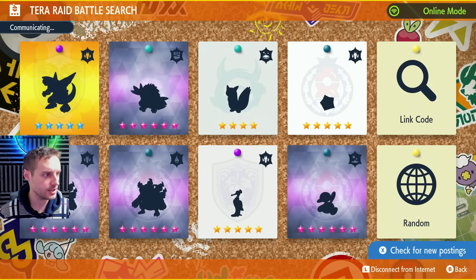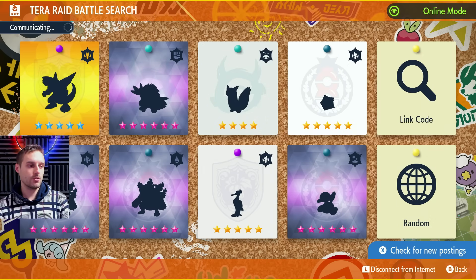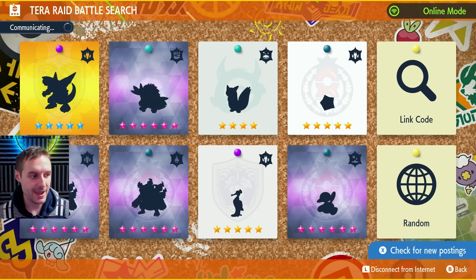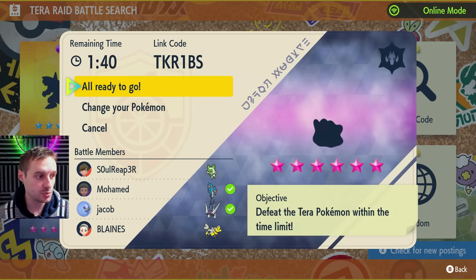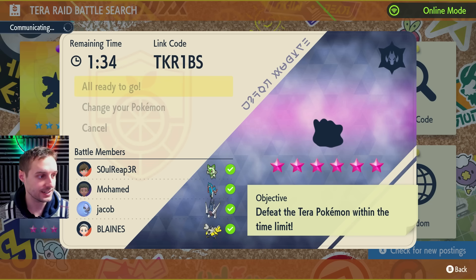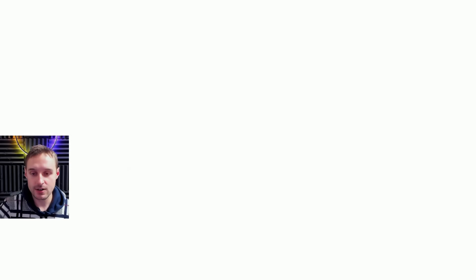That's my code right there. Let's go ahead and put that in — communicating. We should join right up in a second. You'll either get a message that says the session has closed, which means it's full, or you'll join. I got into this one, so there was space. Soul Reaper right there is the bot that's in every single raid, no matter what. There's space for three other players in every single raid that gets posted, and the good thing is these just get posted 24/7 anyway.